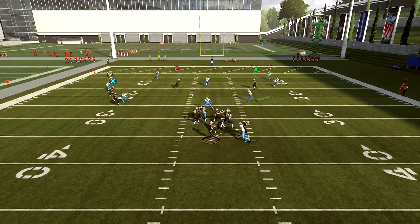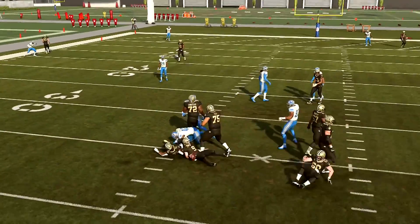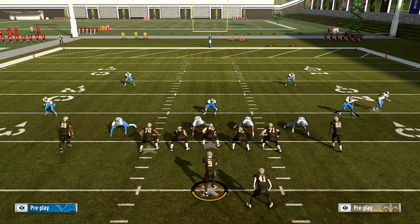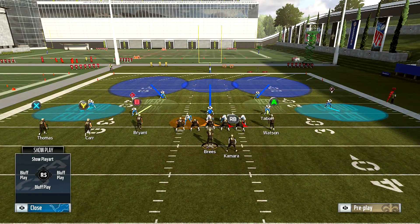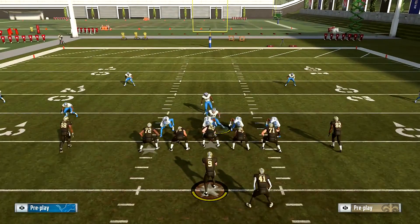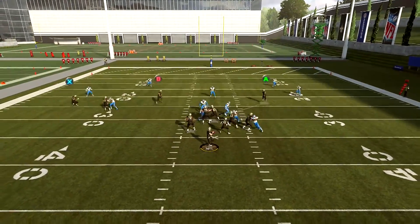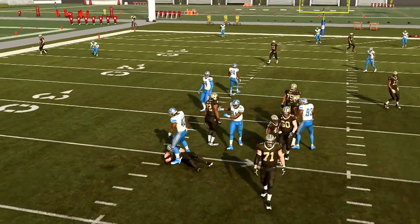You should still be able to get this guy off the edge. In Dime Normal, that running back might pick him up — that's one thing when I was labbing this. Like I said, it's the weaker version of the glitches I've been showing you with the defensive pass rush. But sometimes it comes in if you have a spy — he comes in. So it's hit or miss with the Dime. The advantage to the Dime Normal is that you have more defensive backs.